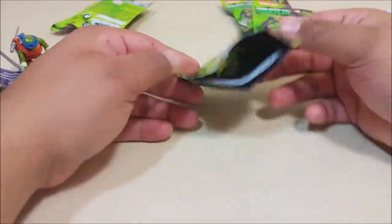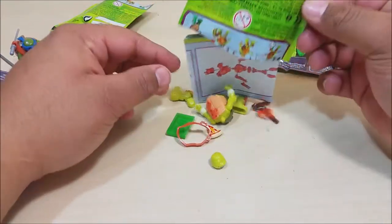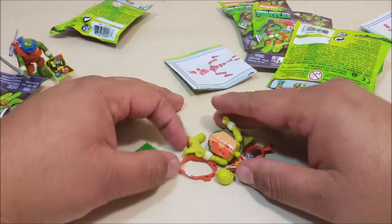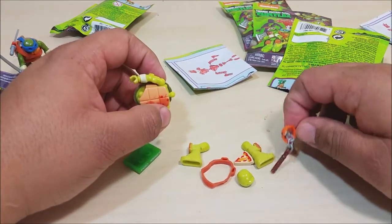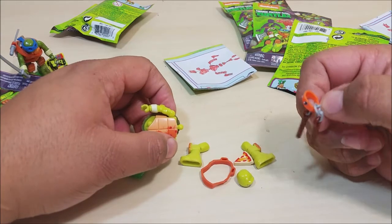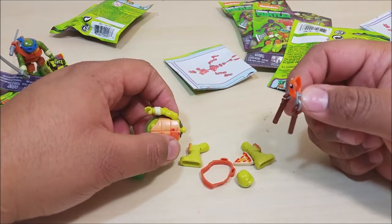Bag number three carries — oh, it's a Mikey! Yay, I got a Mikey! Let's go ahead and put this bad boy together. Looks like he comes with a pizza slice and one pair of nunchucks.